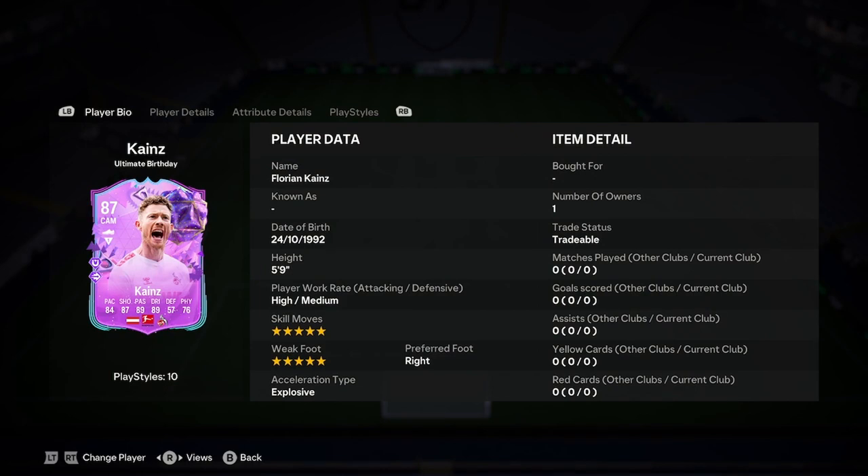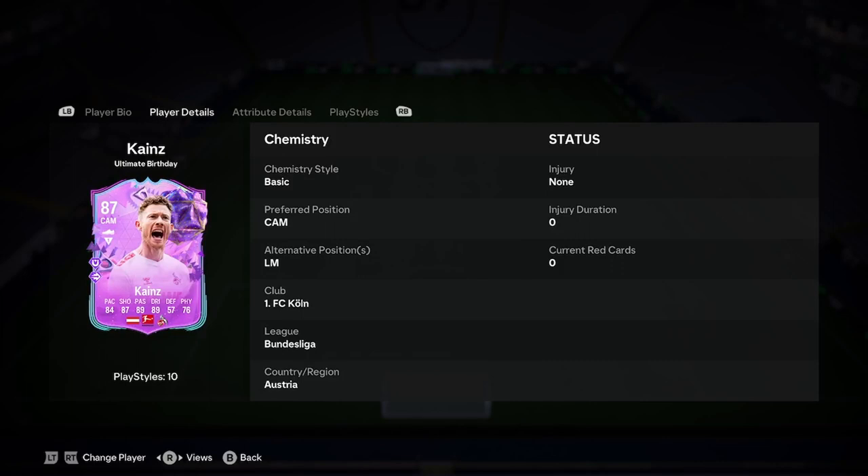Welcome to the WN Player Analysis on the new Florian Cain's Ultimate Birthday card, so let's jump straight into it. He's 5'9", high/medium build, 5-star weak foot, 5-star skill moves, right foot, and explosive. He can play CAM or left mid — we'll see if he can fit into that left mid role in a second, but he does look like a CAM to me.